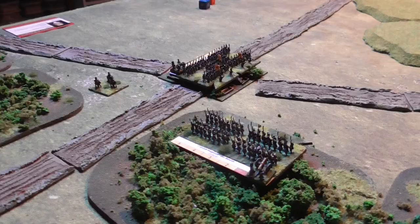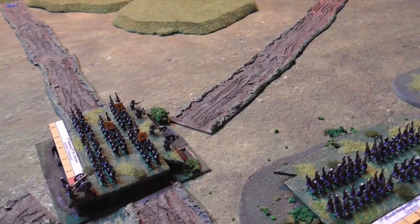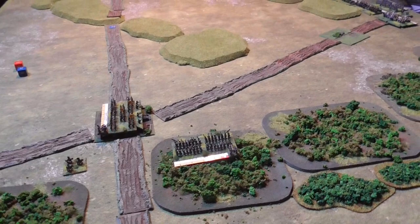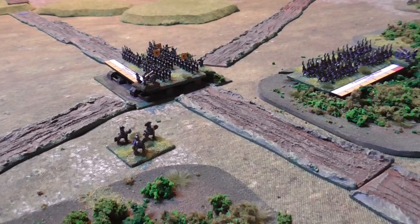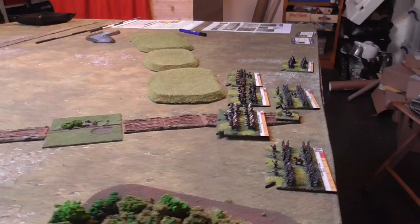We have Quatre Bras itself, which is one of the objectives for the French. This is currently garrisoned by the 2nd Nassau of 2nd Division under Barnard, and they are also protected by Bildant in Bossau Wood to the right. They are currently commanded by the Prince of Orange, but he will at some point turn into the Duke of Wellington. Facing them down the road we have the French forces of 2nd Corps.